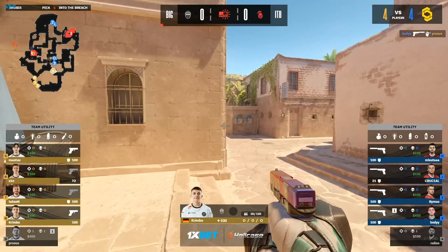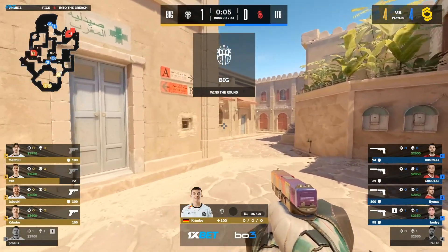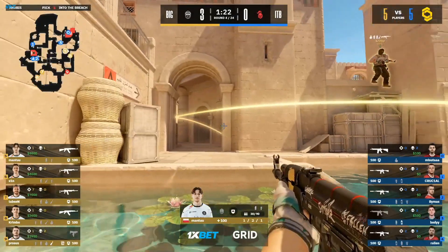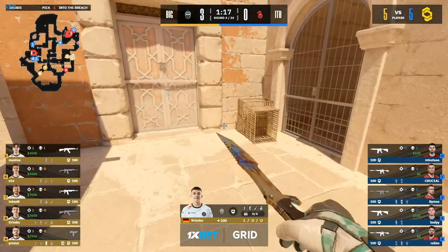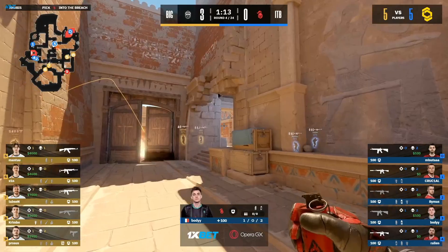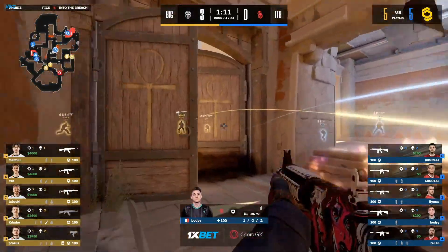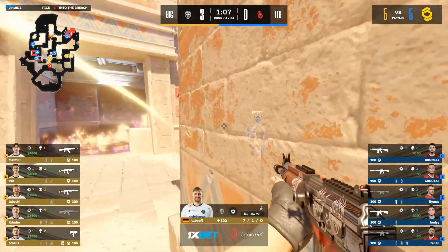Even if there was a little tap with some time being utilized, that second molly was certainly going to deny that defuse. When we look at the Anubis that's been played so far for ITB in this tournament, he's been a monster on A — we've seen some really sick multi-frags from him, some really good time stalling. BIG will know that he's going to be a threat and a danger to deal with.